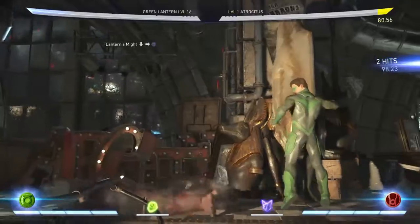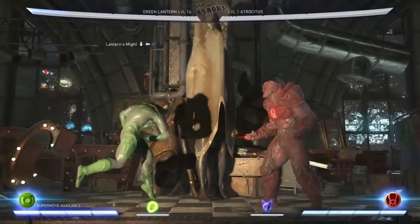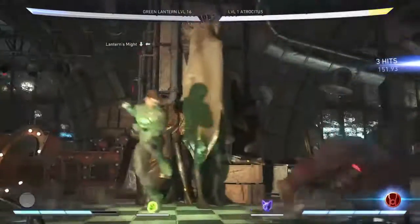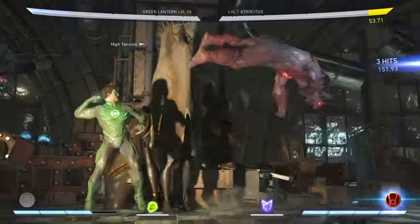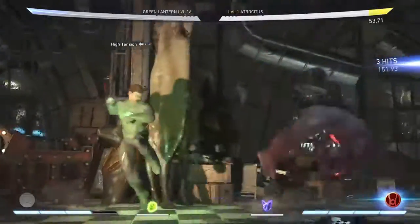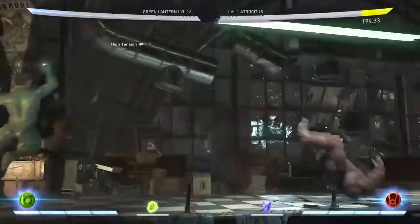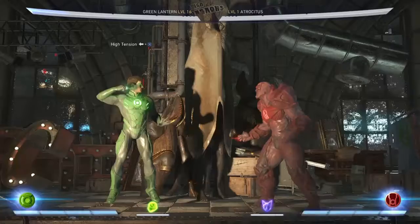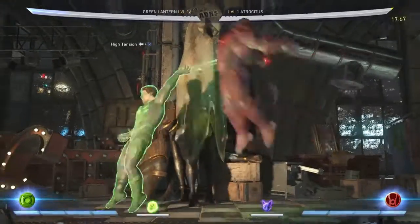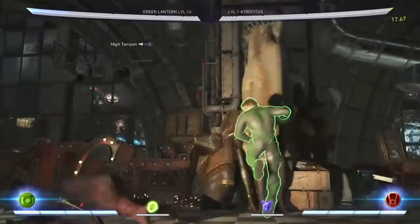The first thing we're gonna do is Lantern's Might — we're gonna meter it so it becomes a combo starter. So meter a Lantern's Might, and then the next thing you're gonna do is High Tension, which is a bounce attack.